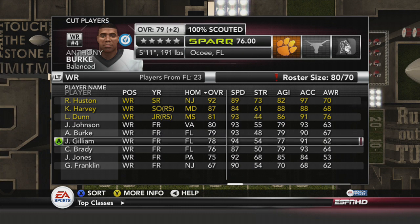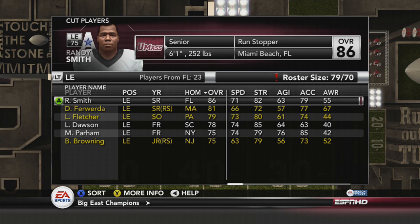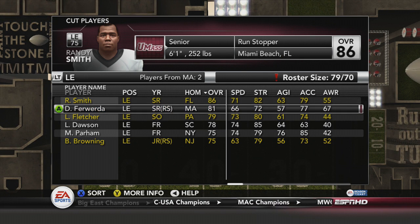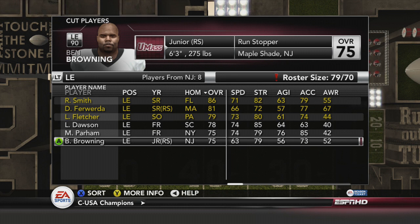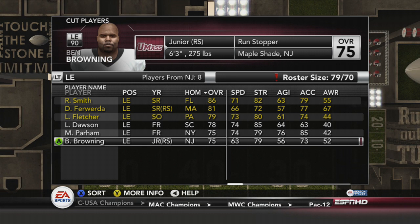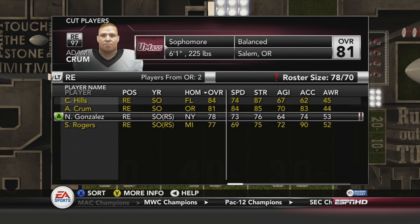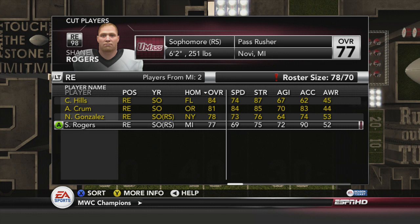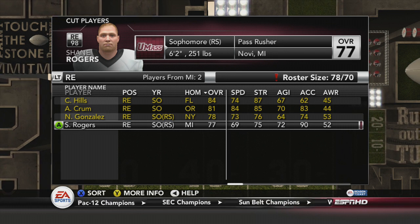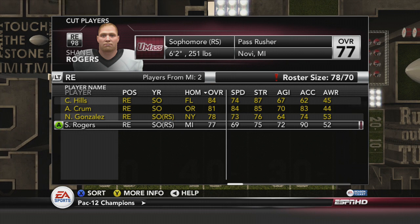George Franklin is our first casualty. At left end we have two seniors, a sophomore, two freshmen, and a junior who's never really going to see the field — he gets cut. At right end, it's mostly sophomores and redshirt sophomores who are all going to graduate around the same time. I can't believe we're cutting a 77 overall player, but I think we might just be doing it there.